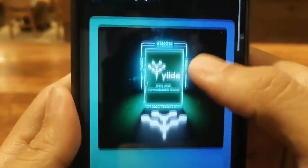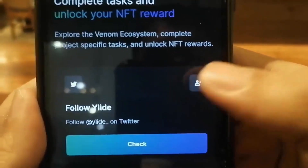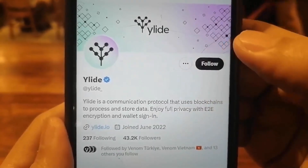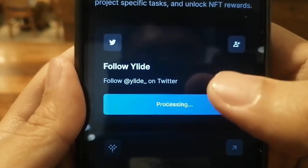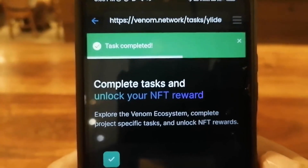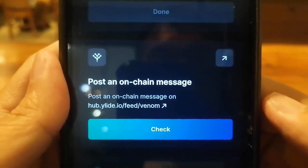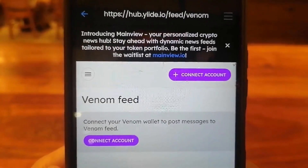We need to unlock this NFT. First things first, we follow Allied on Twitter and click Follow. Then we go back, and once we do that, we click Check. It says task completed. Now let's proceed to post an on-chain message.